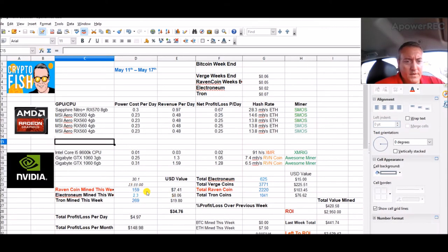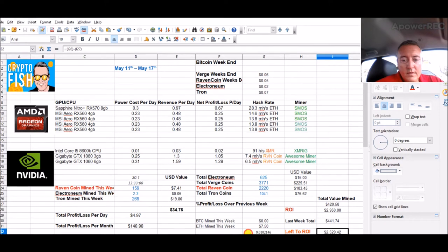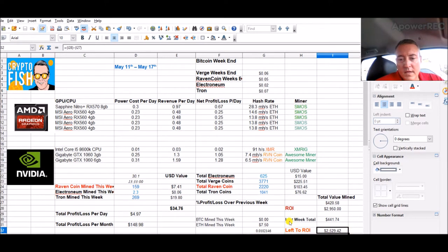So let's jump in and see what my rigs did over the weekend. So far this week we're sitting at 159 Raven coin mined, 2.3 Electronium, and still at 269 Tron. All in all we're at $34.76, but $10 of that was carried over from last week, so it's really only about $24.76 so far this week, which is still good.